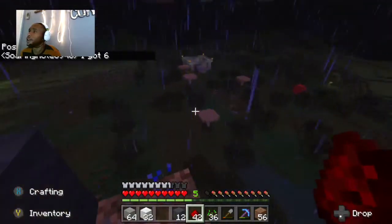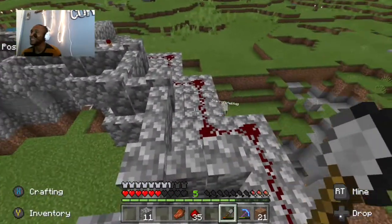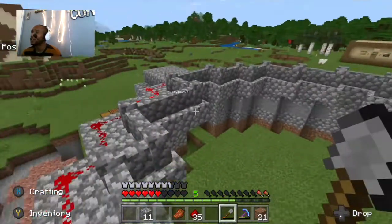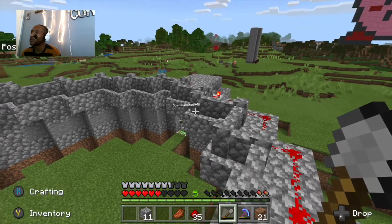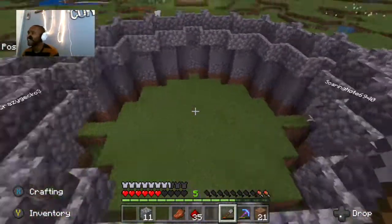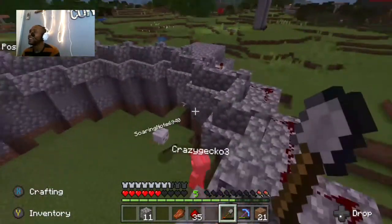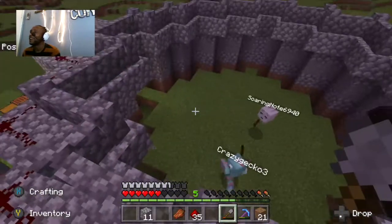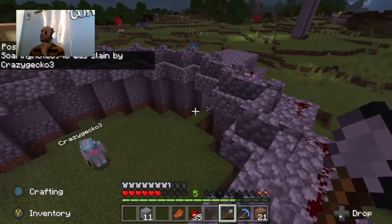That was a great view of the pixel art — I love seeing it. Soaring Notes has a very interesting skin. In one corner we have Crazy Gecko, who built the arena, so odds are he'll probably win. In the other corner we have Soaring Notes, a really good streamer and crafter. Somebody drop the votes — it's neck and neck! They're hitting each other with sticks. Crazy Gecko won — and that's a wonderful way to end this stream.